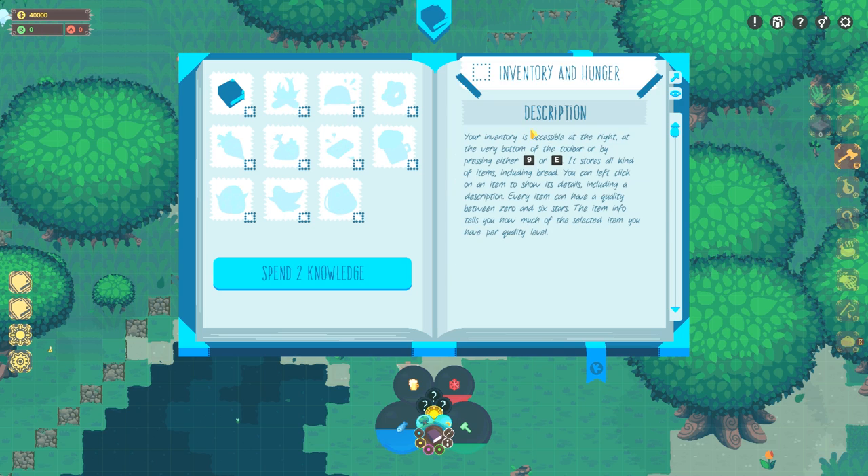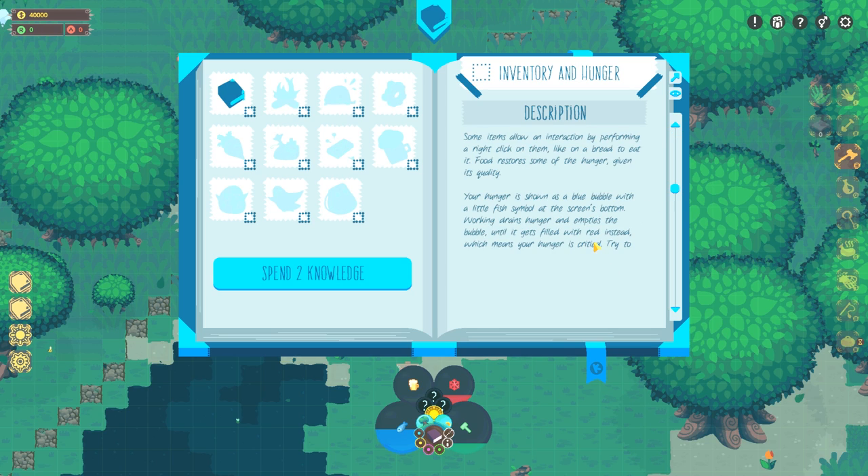Inventory and hunger — the inventory is accessible at the right and very bottom of the tool board by pressing either 9 or E. It stores all kinds of items. You can left-click on an item to show its details. Your hunger is shown as a blue bubble with a little fish symbol. The bottom of the hunger drains and empties the bubble and gets filled in red — your hunger is critical. Try to keep it in the blue area because having critical hunger can lead to crippling status effects. But don't worry, you can't die. One of the items in your inventory is the hawker flute — it belongs to the flying trader who will visit you every midday.